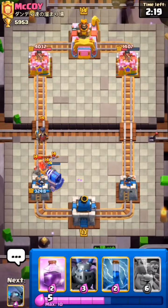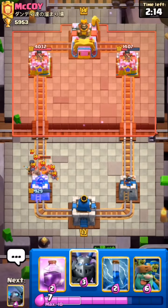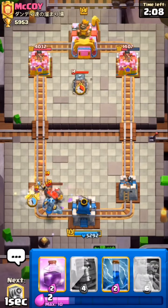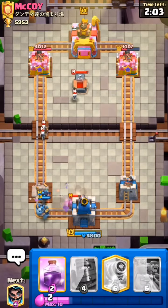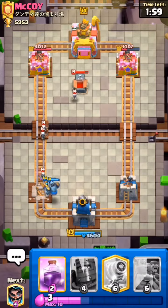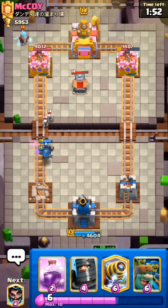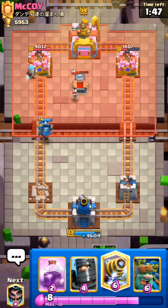He has Lightning — this is a really bad situation. Somehow we have to prevent getting three-crowned. I use Mini Pekka and Zap — we are not dead but we are not in a good situation. He also has a Tombstone, which could be really bad for us.